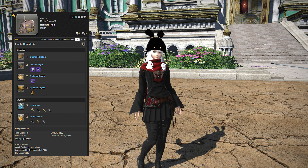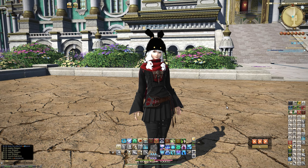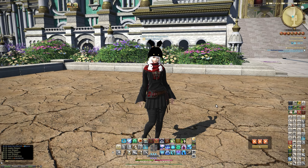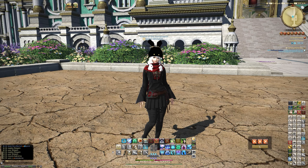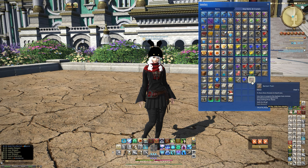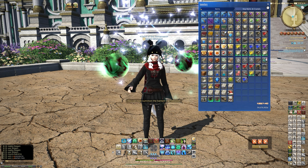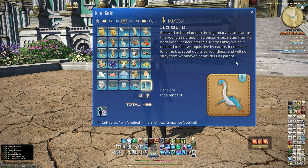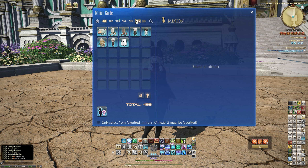Hello and welcome back to another video for Final Fantasy XIV, looking at the second of the two new minions added in 6.3 to your submersible dives. The first one from the Blood Break was the Sousasaurus, and this one is an Armorer craft with a piece called the Ominous Plating, which can be obtained from one of those new dive points.